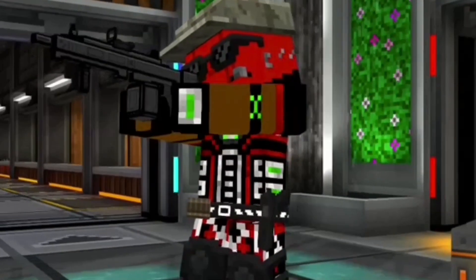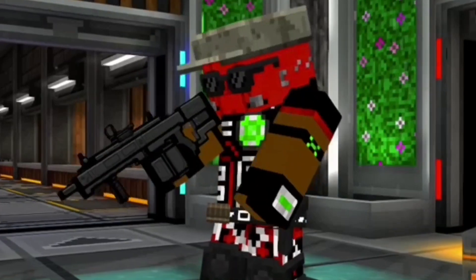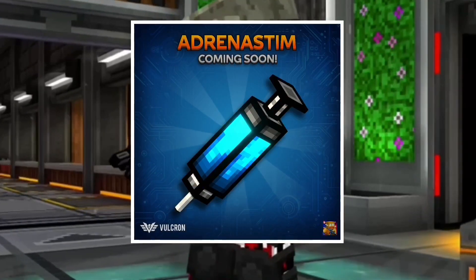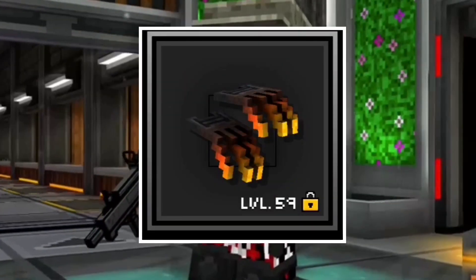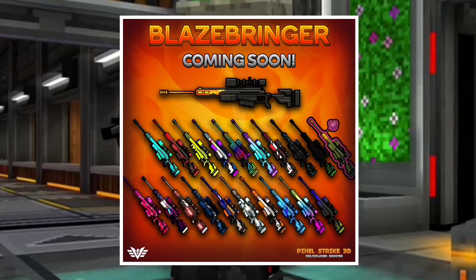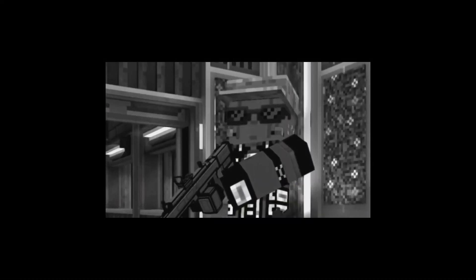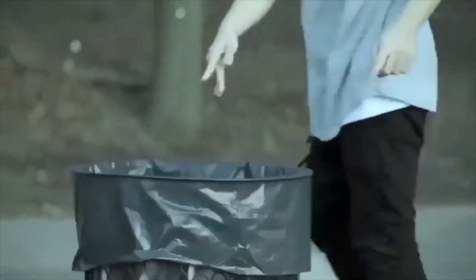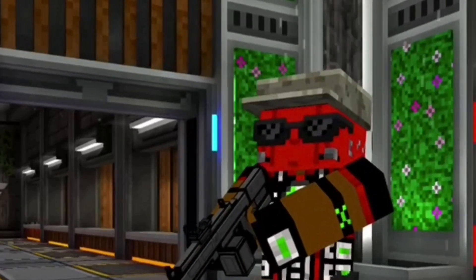The brand new update for Pixel Strike 3D is finally here. We got brand new attachments, a new equipment called the Adrenastem, and two new weapons — the Ember Claws and, most importantly, the brand new sniper the Blaze Bringer. Unfortunately there's no new map or a new battle pass, which is always awesome, but I can't be mad. I'm excited to see how these new attachments work and I cannot wait to use that new sniper.